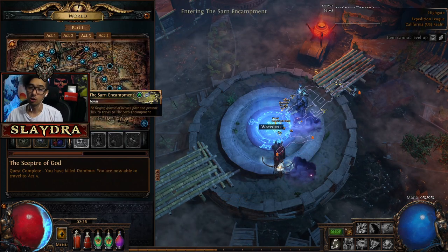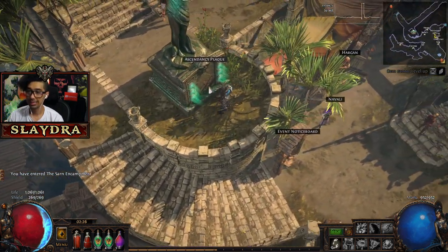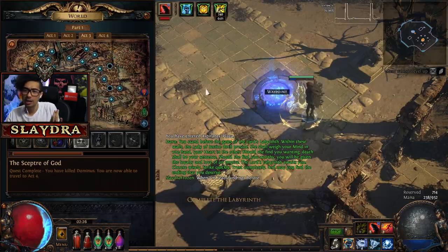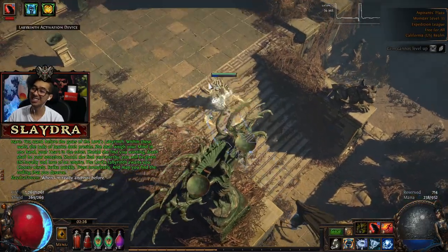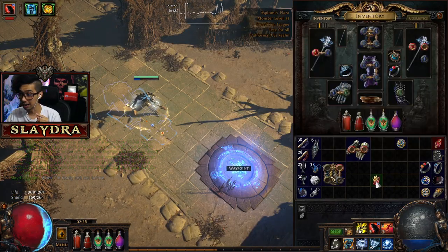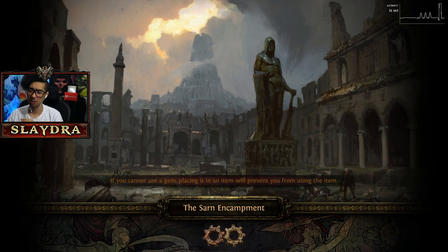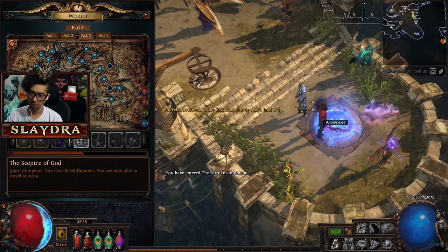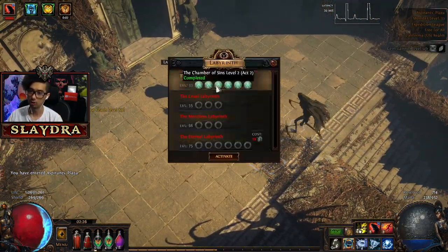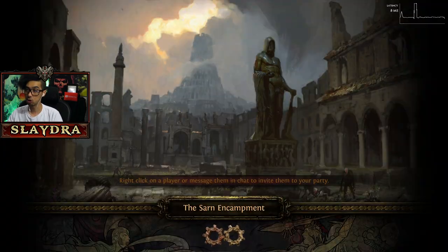We also have Spell Echo available as a gem — that's awesome. I might try out Spell Echo. Now we can get to the next act, but I want to do the Trial of Ascendancy first. We go to Act 3, get the waypoint, go to the Ascendancy plaque and click on the little statue in town — again, that's why Path of Exile is a hard game, you wouldn't know to do that. I also need to get a granite flask or something that gives us massive amounts of armor because I need damage reduction.